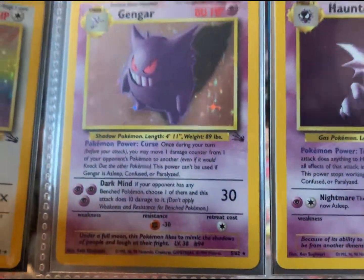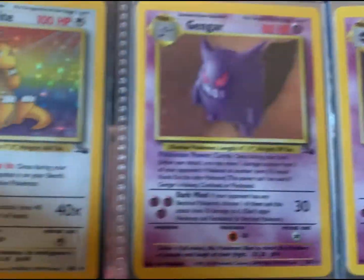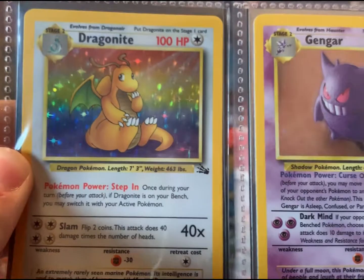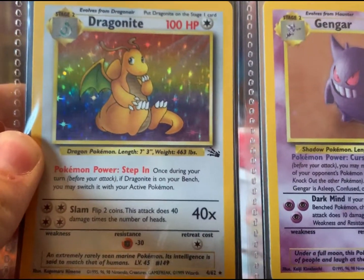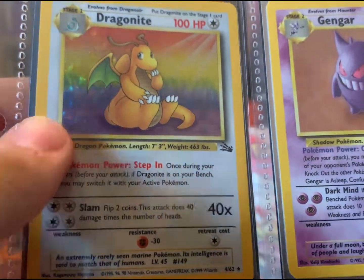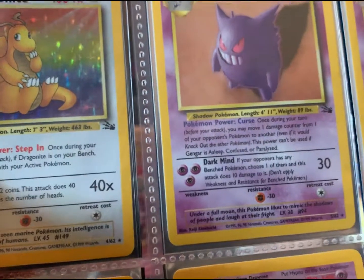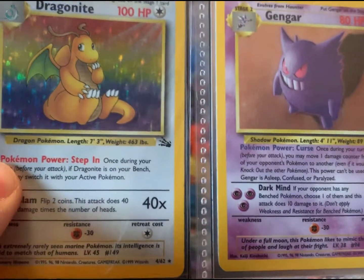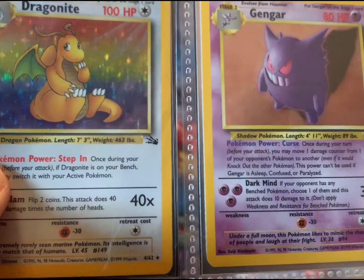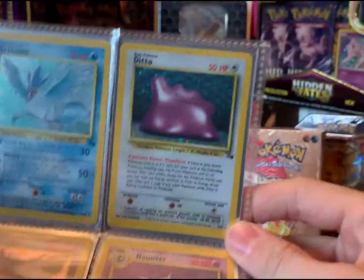And then Gengar — what other Pokémon do you know has two members in their evolution line get a rare like that? Here's Dragonite holographic — pretty exciting card. I can't remember what I pulled it from, maybe a PokeCollect or something, but incredible card. This one's really expensive to get a hold of too. I looked it up when I was buying the non-holo — the holo one's like 20-something dollars. So glad I got that one pulled.